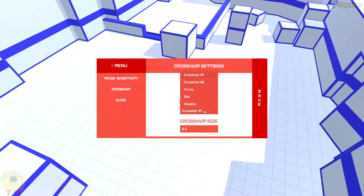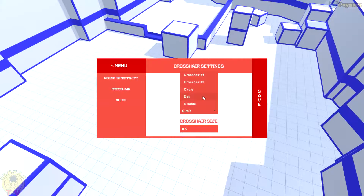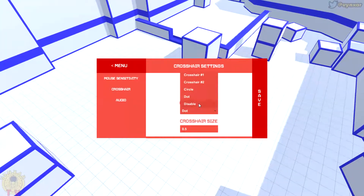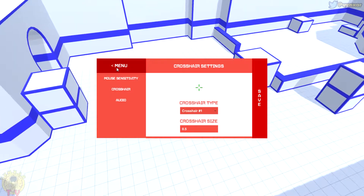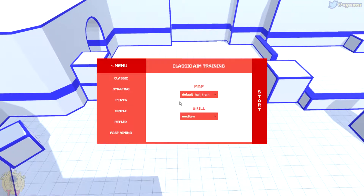Then we've got the crosshair. We've got a few different crosshairs which are handy to maybe replicate the same kind of crosshair you use. And the ART mode would probably be disabled so no crosshair — you will just shoot like that. There is nothing else which is interesting in the options. Let's just start.